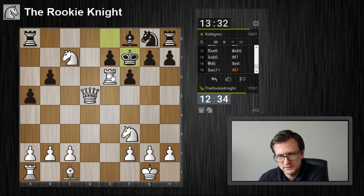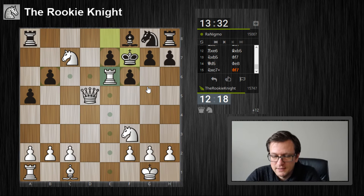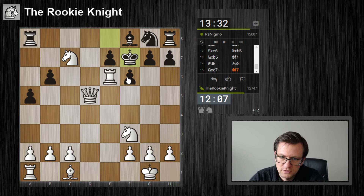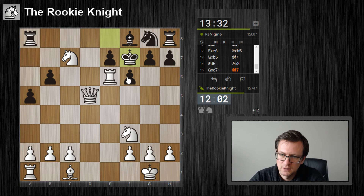Is it already mate here? Rook f6 — he needs to take with the king. Queen e6 check — that's mate! I have 12 minutes on the clock. Rook f6 is a double check, so the king has no move except taking the rook on f6, and after that I play queen to e6 — checkmate.